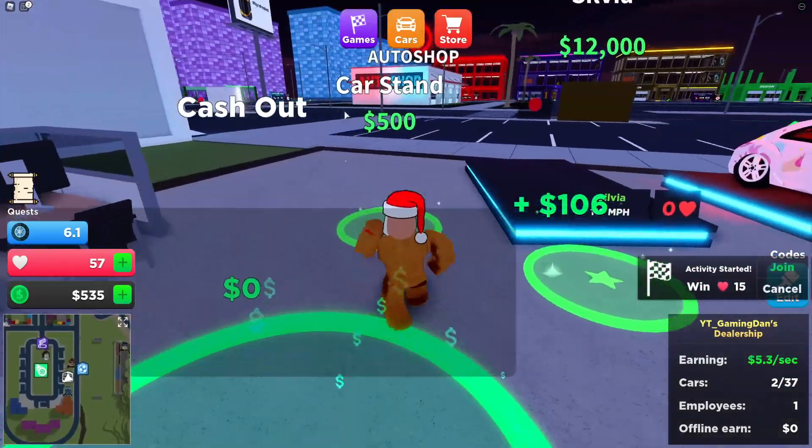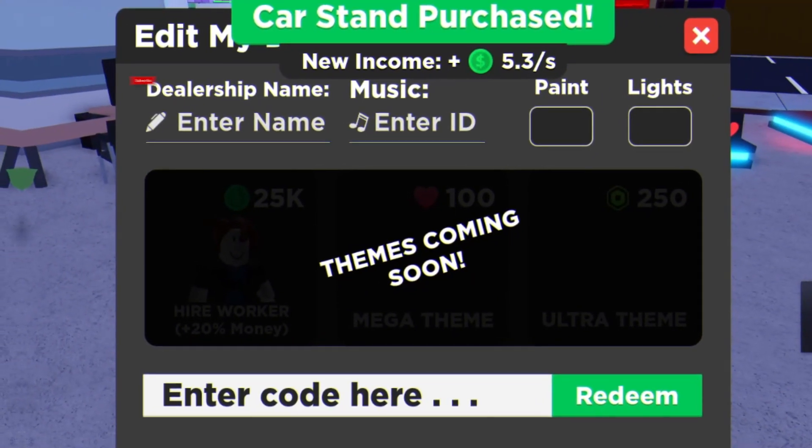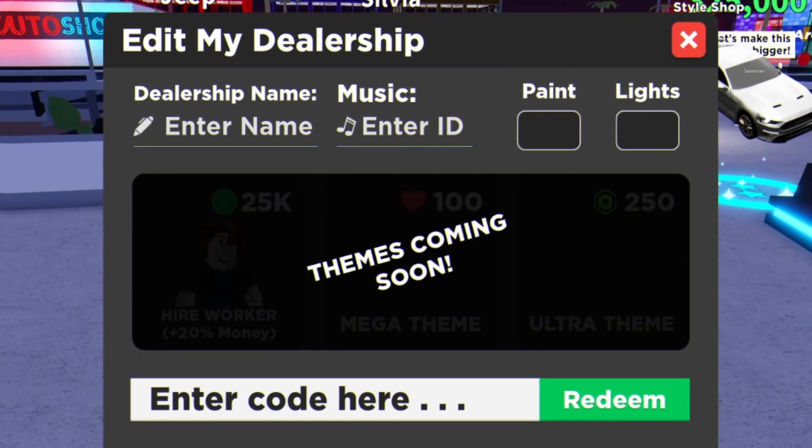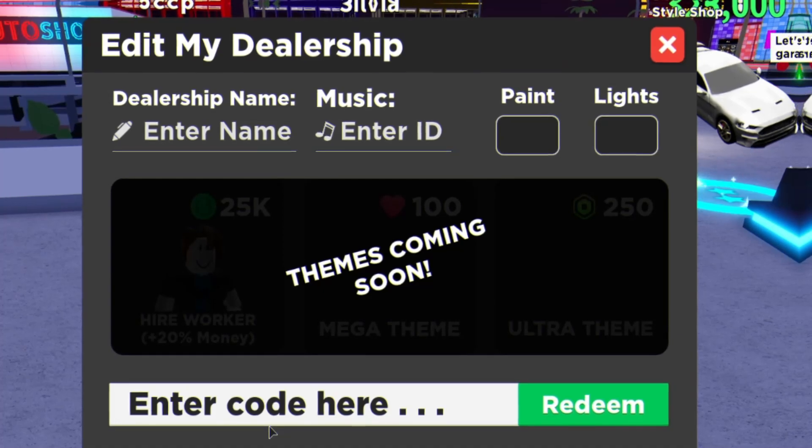So the first code of today is going to be called NewCard. Enter it right here, click on redeem, and as you can see 'New card has been activated.' That will give you guys 1,000 cash, which is awesome. Anyway guys, we've also got the code 4million.